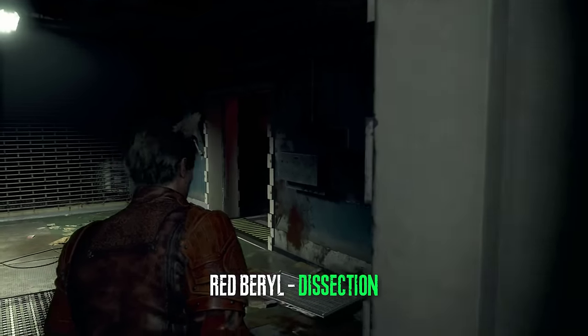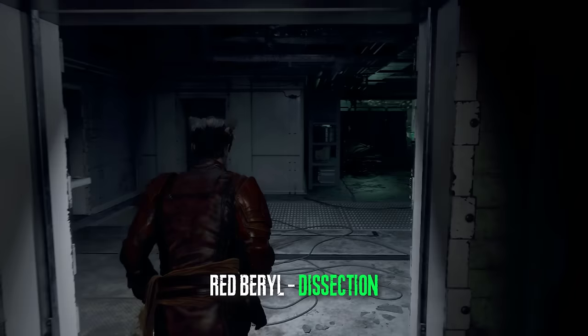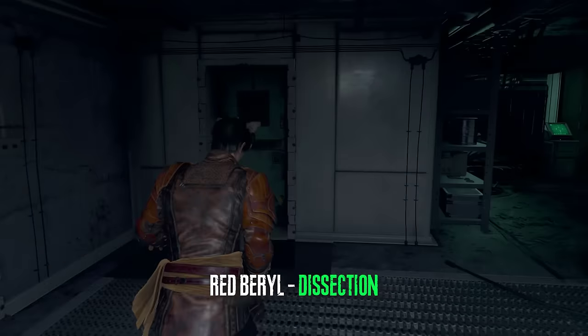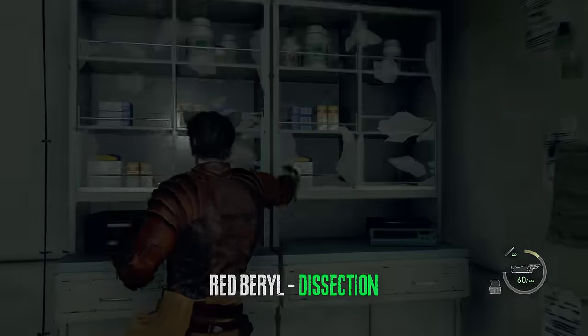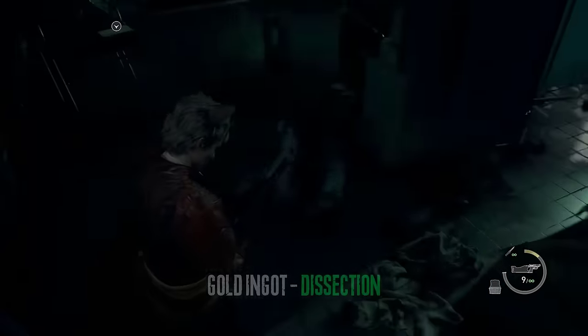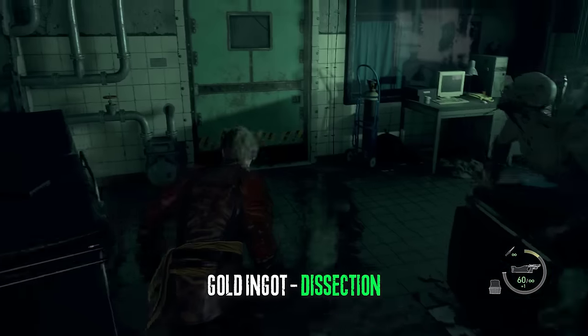After you turn on the power in this area, before you complete the first green screen puzzle, go to the left through this door and grab the treasure. After you meet your first regenerator, go back into the room and grab the gold ingot.